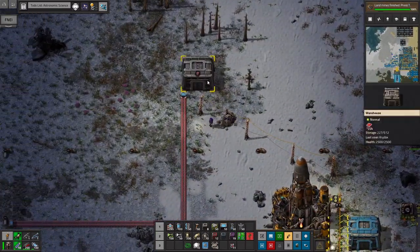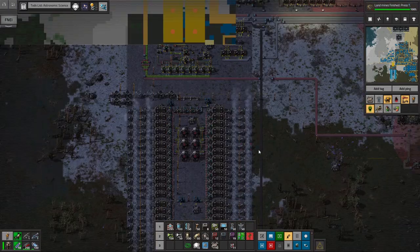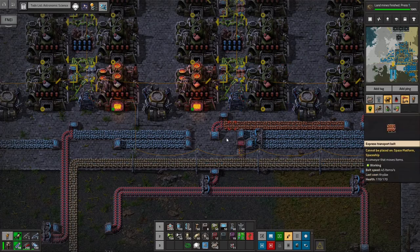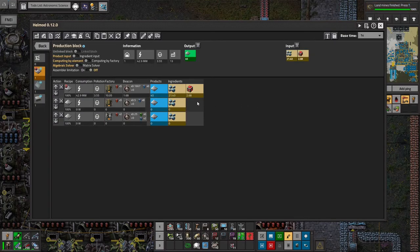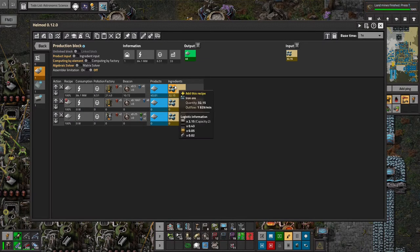One thing I did is I put all of the vulcanite we had brought over in a chest, and I looked at the ratios for vulcanite. It does actually seem that it's worth it to smelt iron and copper with vulcanite. So I switched all of my copper smelting lines and iron smelting lines to use vulcanite. It turns out you can get a full blue belt of iron plates with less than half a belt of ore when you're combining it with vulcanite.